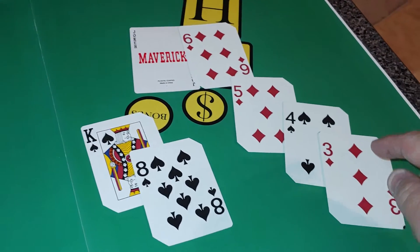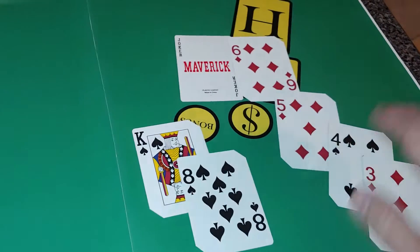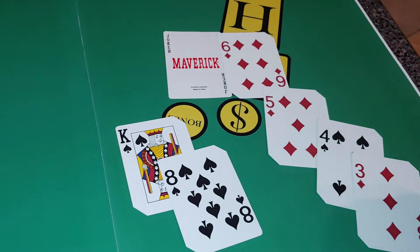You've got to check for a flush — 1, 2, 3, 4 diamonds. So that's the way you'd play it: king-8. With that, there's really no other choice.